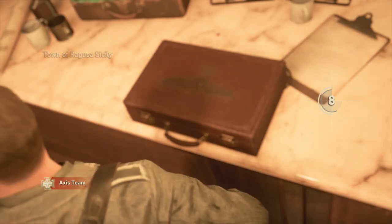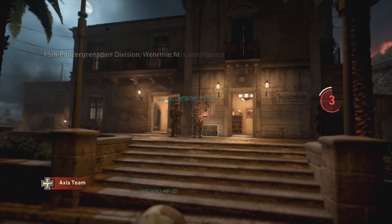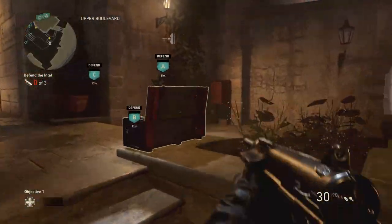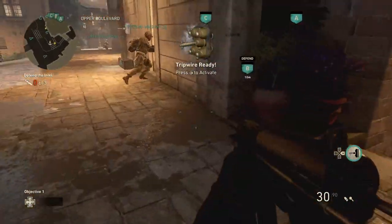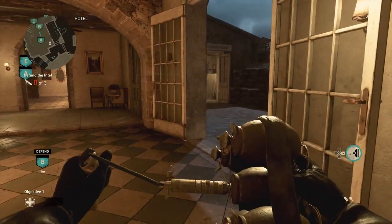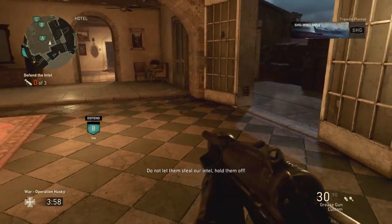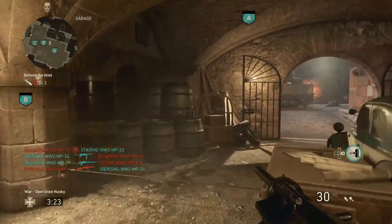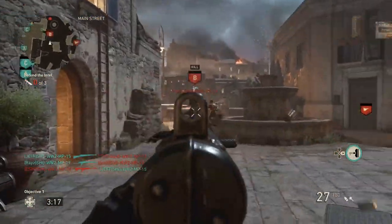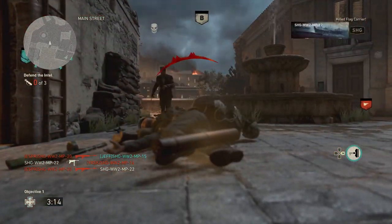Now we're onto the defending side — I actually played the defending side first in this gameplay, but I wanted to show you the attacking side first because of that crazy plane objective. Here's the tripwire feature on the defending side: you just line it up against a doorway or entrance. The first time I played I was planting these all around back entrances the enemy can't even get to, which is kind of pointless because you only have a finite amount — it's not unlimited.